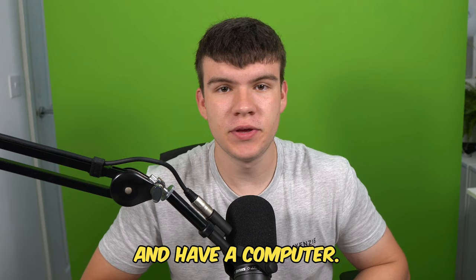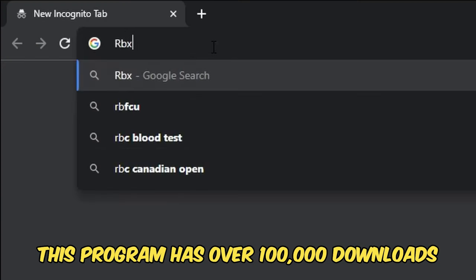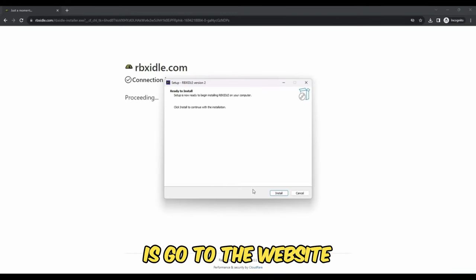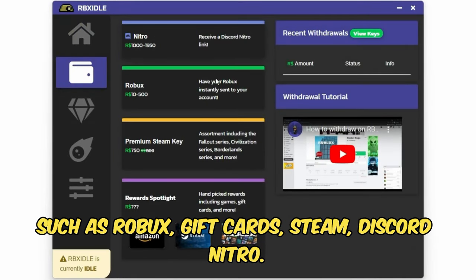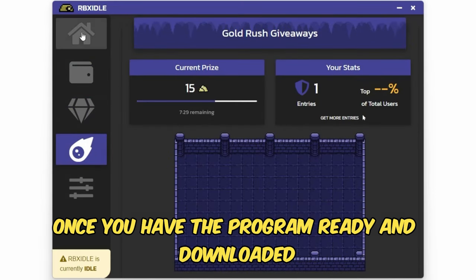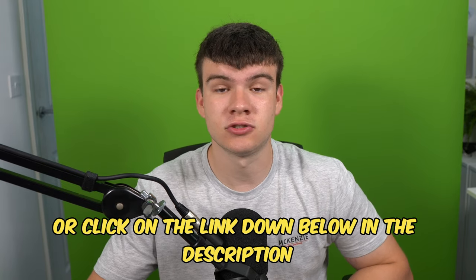But if you are ever in need of Robux and have a computer, go ahead and check out RBX Idol. This program allows you to earn Robux, gift cards, and more with simply a computer. This program has over 100,000 downloads and has already given out millions of Robux to a lot of players. All you have to do is go to the website and click on the download button, or you can follow how I'm doing it on screen. You can earn with any computer and there are tons of ways to get prizes such as Robux, gift cards, Steam, Discord Nitro. You can level up for rewards or win prizes in Gold Rush giveaways. Once you have the program ready and downloaded, you guys can click on start earning, and this will make your computer do the work completely for you. To get started, head to rbxaddle.com or click on the link down below in the description.